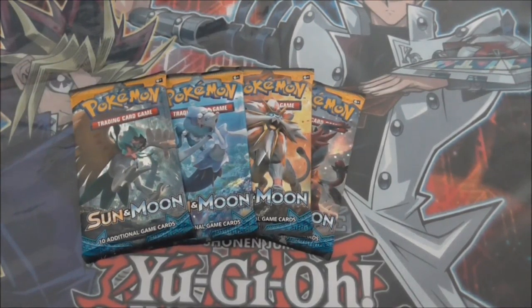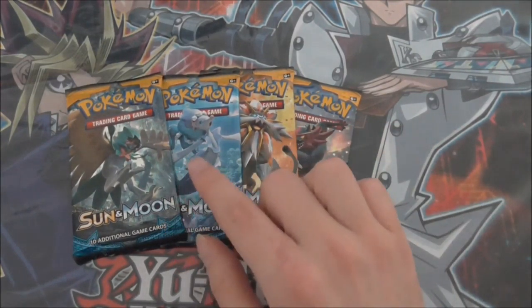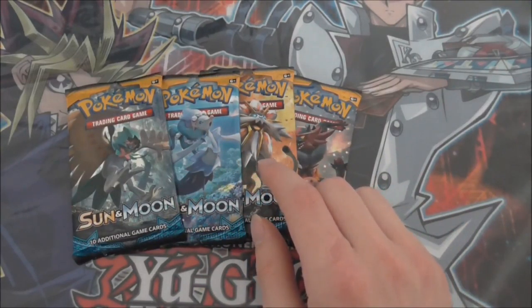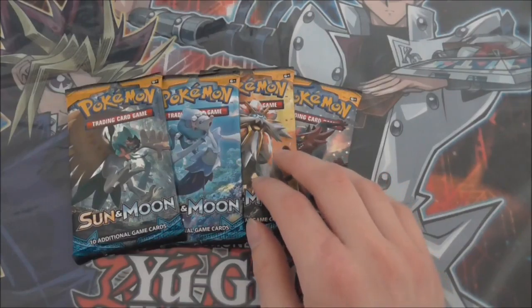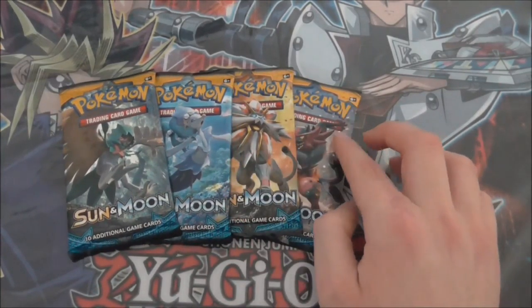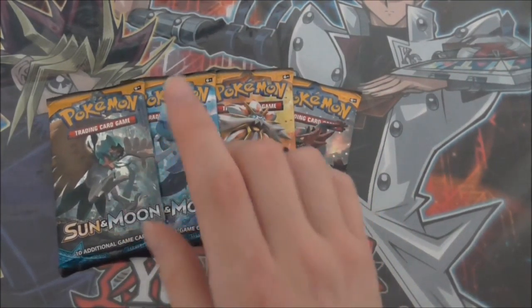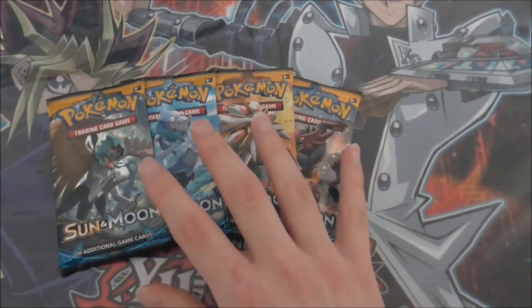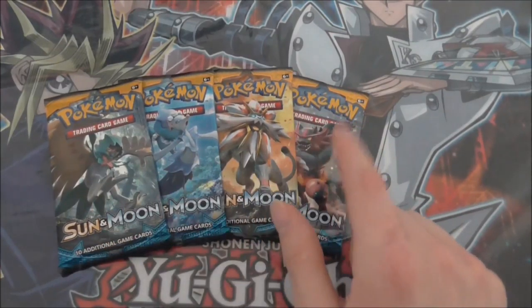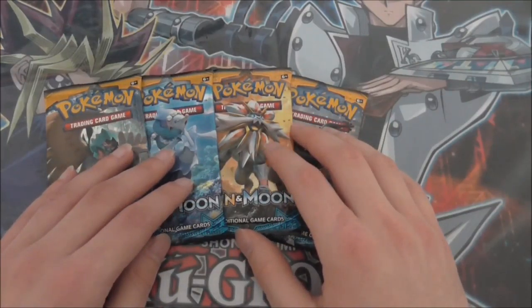What's up everyone, this is Mr. King Liam here, and today you join me for another one of my quick openings. This time we're opening four Pokemon Sun and Moon packs. A month or two ago we opened an Elite Trainer Box of Shining Legends and pulled quite a good amount of GX cards, and that got me thinking — why not open some of the other packs which have GX cards? So where better to start this GX search than the first set to have them: Sun and Moon. This one also has Espeon and Umbreon GX, as well as Lapras.